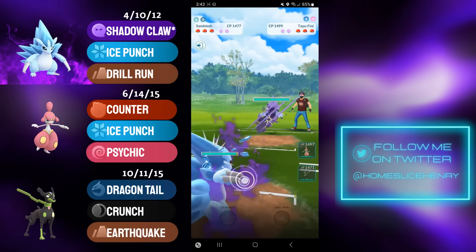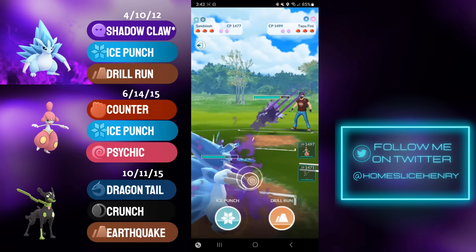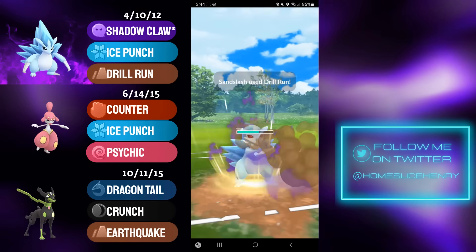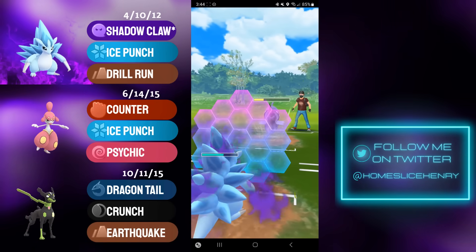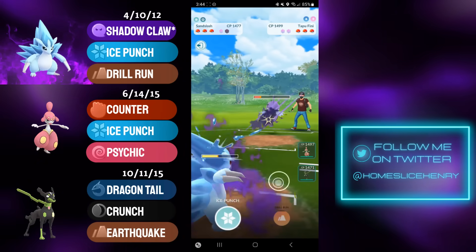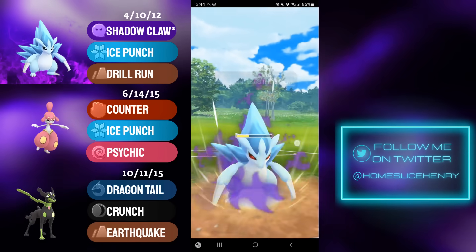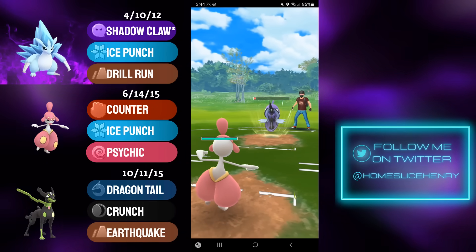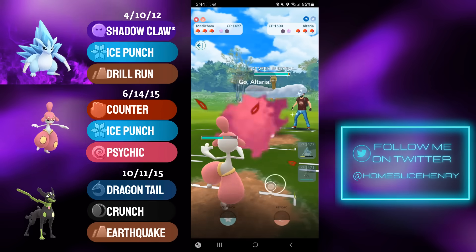We see a fairly neutral lead in the next match: Shadow Alolan Sandslash into Tapu Fini. Considering I am double-weak to Fairy in the back, I definitely don't mind catching the Sandslash here. I'm firing off the Drill Run, which hits for quite a lot of damage onto the Tapu Fini. Surf does a lot of damage in return, so I commit a shield. I then farm up with A-Slash and go for the Ice Punch just before they make it to the Surf — this will be lethal. Opponent commits the shield, and I switch into Medicham to catch the Surf damage. The Tapu Fini is now basically in farm-down range.